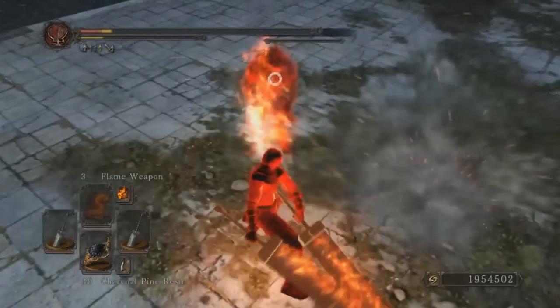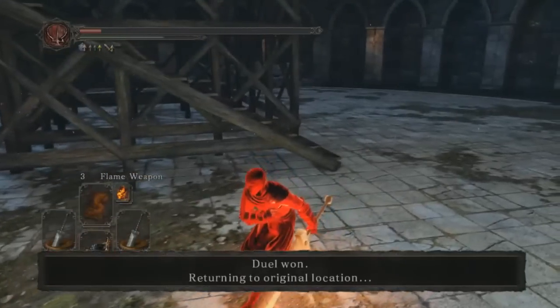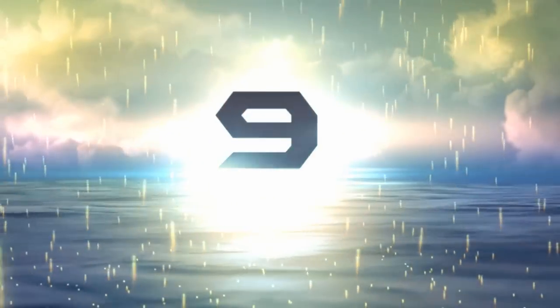He ends the fight by horizontally smashing his opponent in half with both greatswords. Pretty badass. Alright, let's move on to number 9.